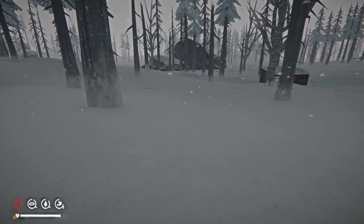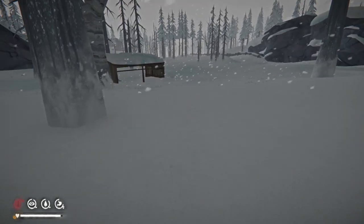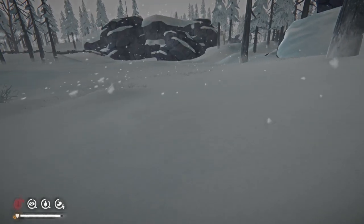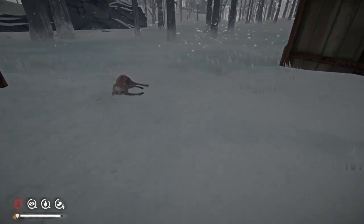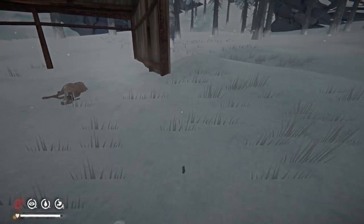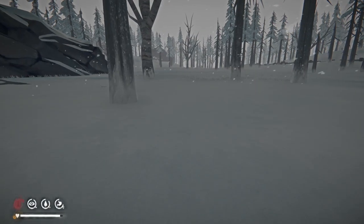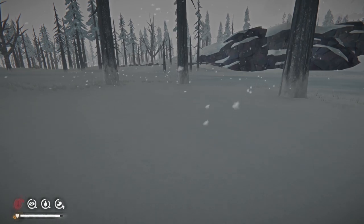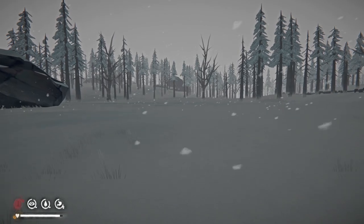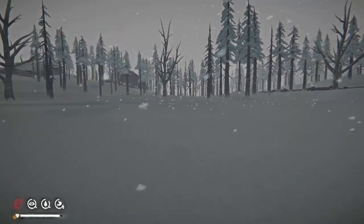This looks like a barn area — let's check inside and see if there's anything of value. That was a deer. Some wolves off in the distance I can hear them. The deer doesn't help me; the feathers don't help me right now either, we'll find plenty of feathers as we go. I think if we keep going this direction we'll hit the farmhouse — this little roadway here makes me think that.